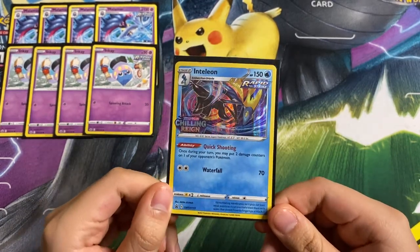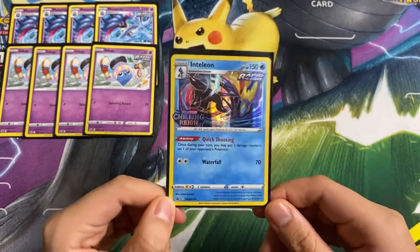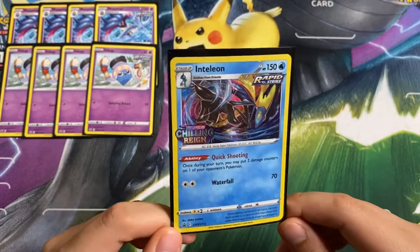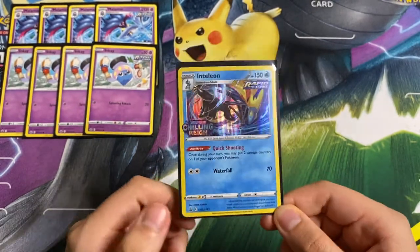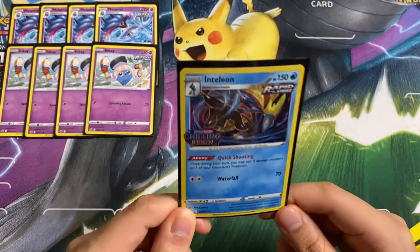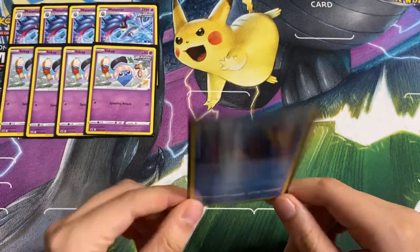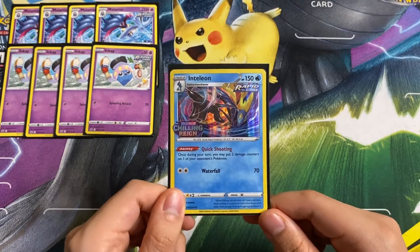Next up we have Inteleon Quick Shooting. We will use this mainly for the ability, though you can use it to attack. The ability reads: once during your turn you may put two damage counters on one of your opponent's Pokémon. This helps the math a little bit and it is also another Rapid Strike card. If we get a few turns of Quick Shooting off, we can get away with one or two less Rapid Strike cards to hit the knockout. We're only playing one copy.